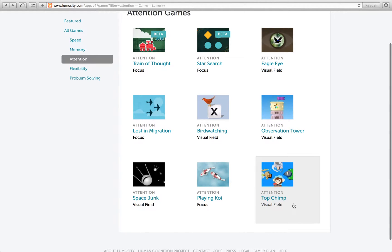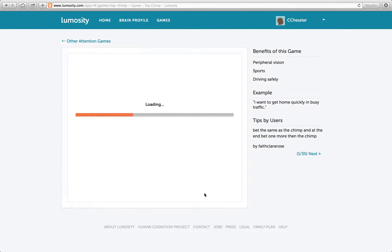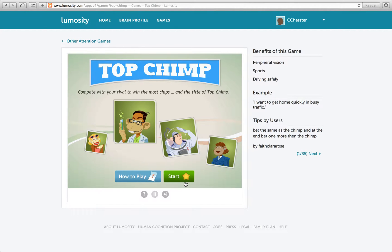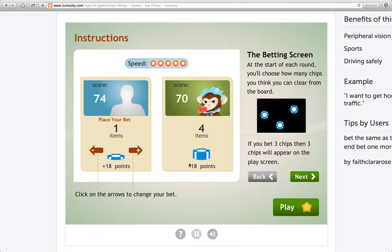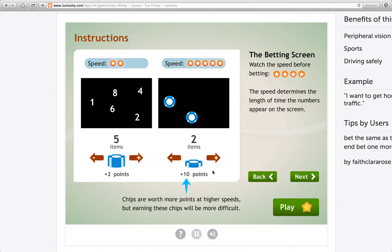What next? Let's play Top Champ — that's a fun one. Sometimes it's in a normal training session but not usually, so let's do it here. Compete with your rival to win the most chips and the title of Top Champ. So this is based on the limited hold game and it's been used in a lot of neuro research. At the start of each round you choose how many chips you think you can clear from the board, and bet on it — if you bet three chips, then three chips will appear on the screen.